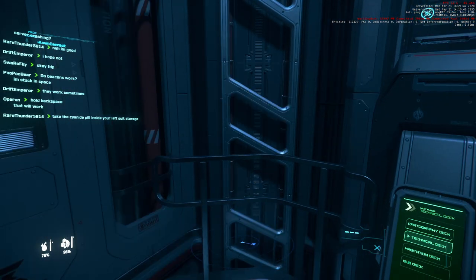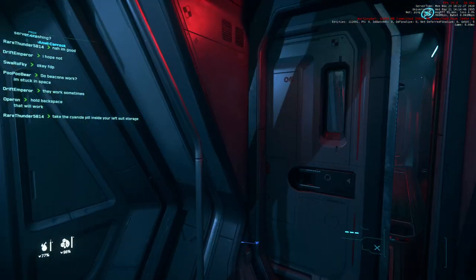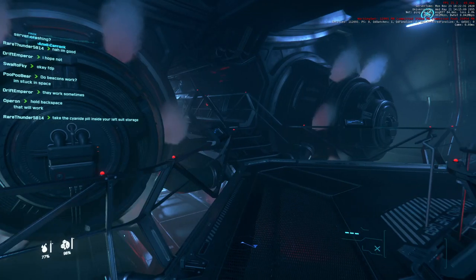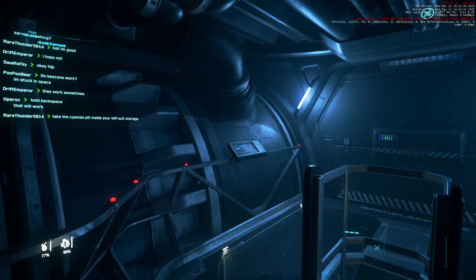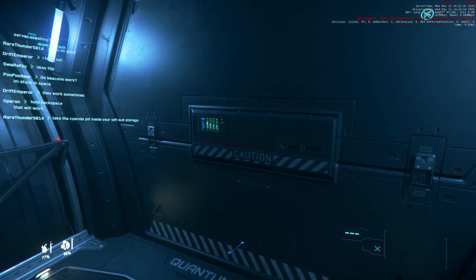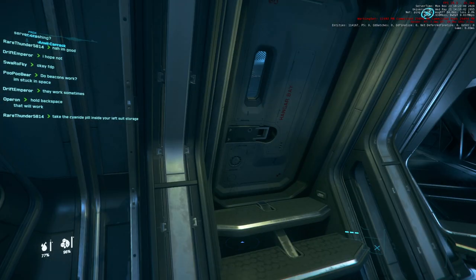Technical deck might be the bridge. Another aft turret, starboard turret. Engineering — let's see what engineering looks like. Those are thruster-looking things — those are the engines, I suppose. Caution — quantum jump drive. Now we're talking. At least engineering looks good.